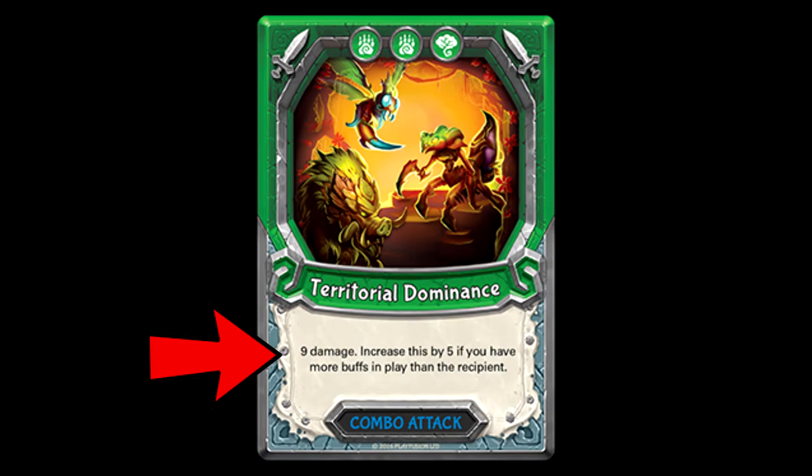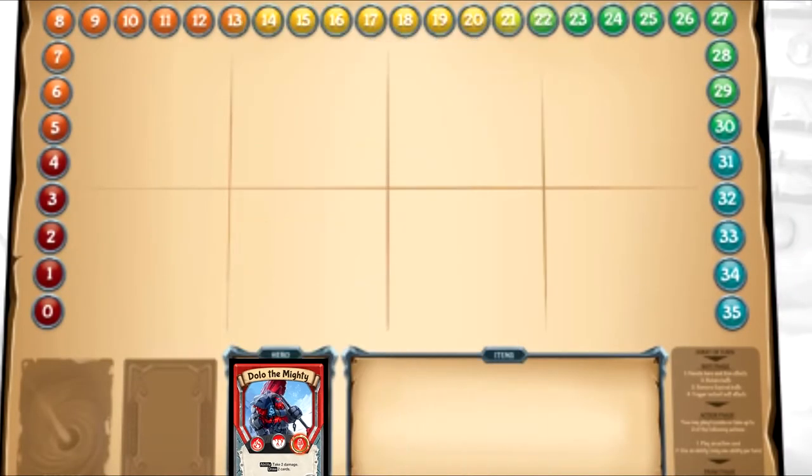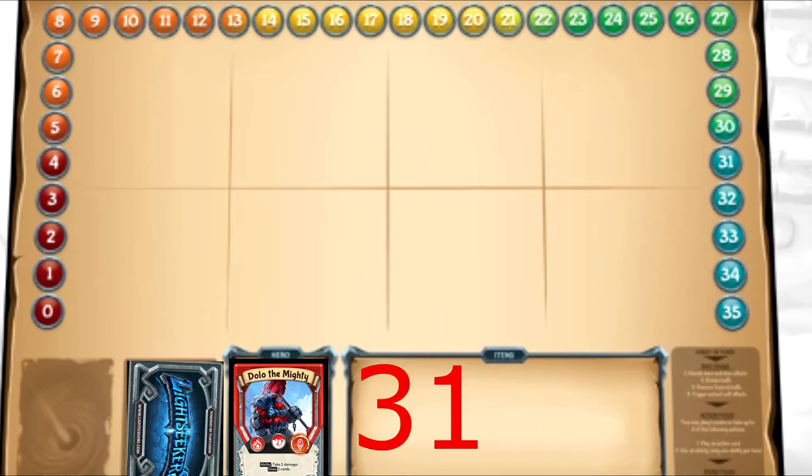Now that we know more about the game, let's talk about how to actually play. Start by putting your hero here on the hero space. Our hero's starting life is 31. You would normally take a token and put it on the board where the life counter is, but I would highly recommend using something like dice or a pencil and paper. Shuffle your deck and put it here in the deck slot. Now you'll want to decide who's going first. The player who goes first starts with four cards in their hand while the player who goes second starts with five. If you're playing with more than two people, the player who goes third starts with six, and any player who goes fourth, fifth, or above starts with seven.